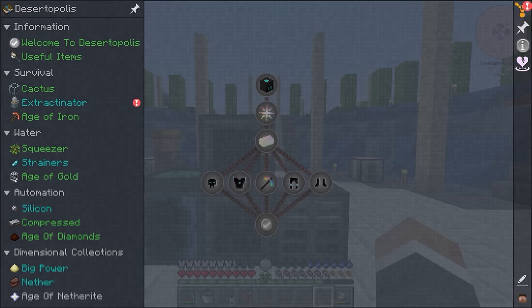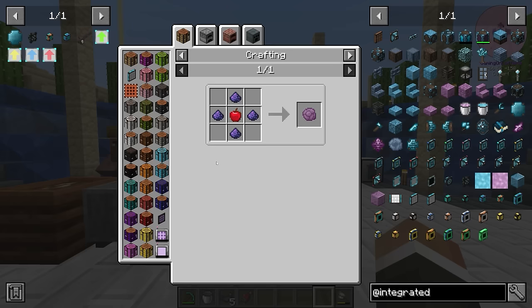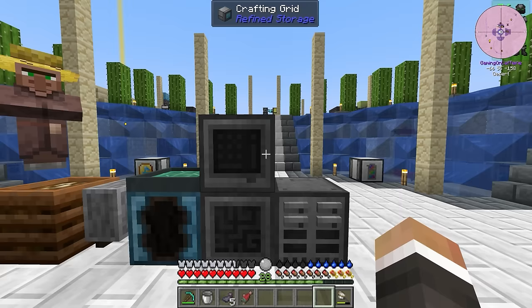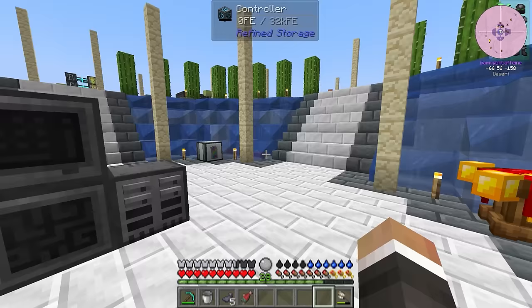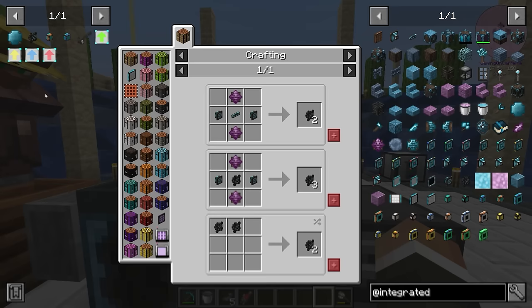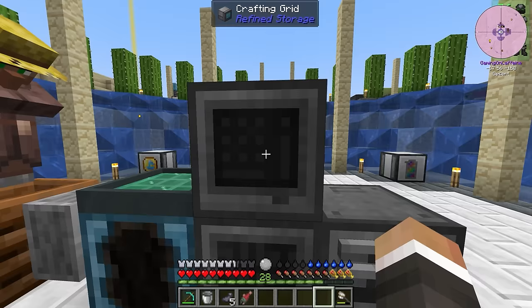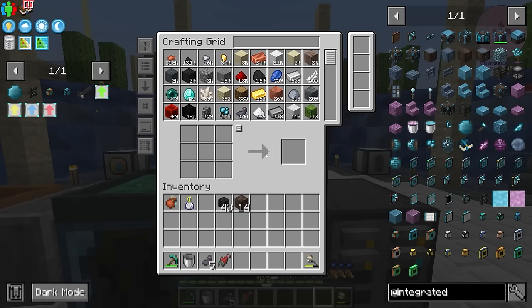The only tricky bit is that the omnidirectional connector requires a logic director, and that logic director requires crystallized chorus chunks, which are made from chorus fruit. If we go back in the quest book up to silicon, there is a quest right here for popped chorus fruit — we can make this by crafting fluix dust around an apple. So as soon as our power comes back online, we should be able to look at getting some chorus fruit, and then process that into these crystallized mineral chunks inside of the mechanical squeezer. That should give us basically everything we need for the omnidirectional connector.